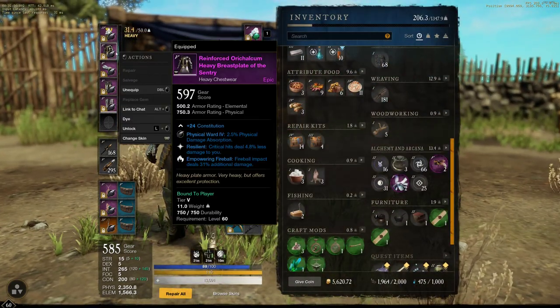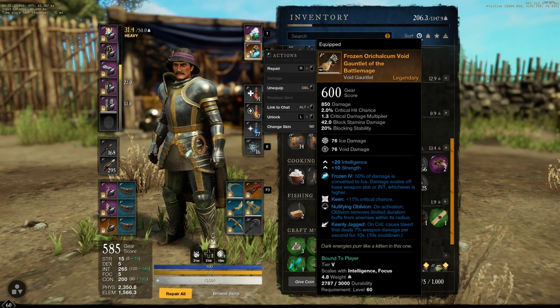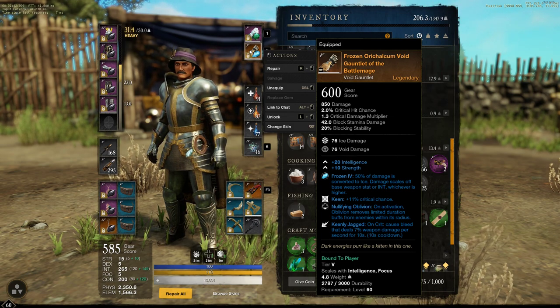The other perks we have on our gear are Putrefying Scream — this ability is getting nerfed because it is way too strong. If you've ever played WoW, it's pretty much Immortal Strike but with 100% uptime. And Nullifying Oblivion. If you're looking at this item, please don't look at the strength on it — I'm very ashamed of it but I needed these perks. Keen and Keenly Jagged are very strong together on the Void Gauntlet specifically because it sets up for our burst on the Ice Gauntlet. And Nullifying Oblivion is best put on the weapon for Void Gauntlet specifically.